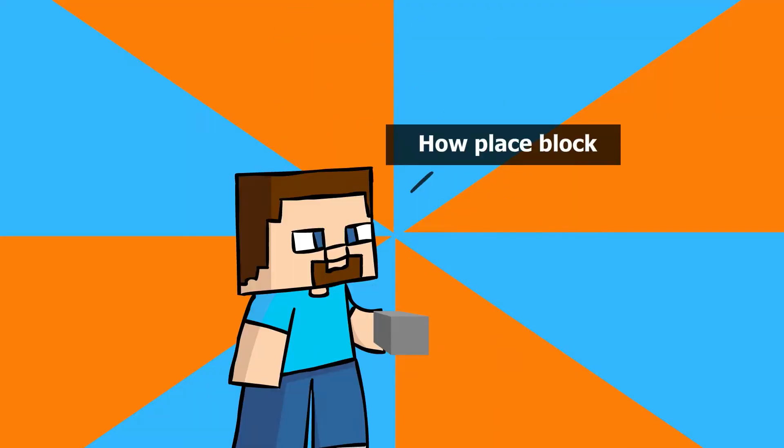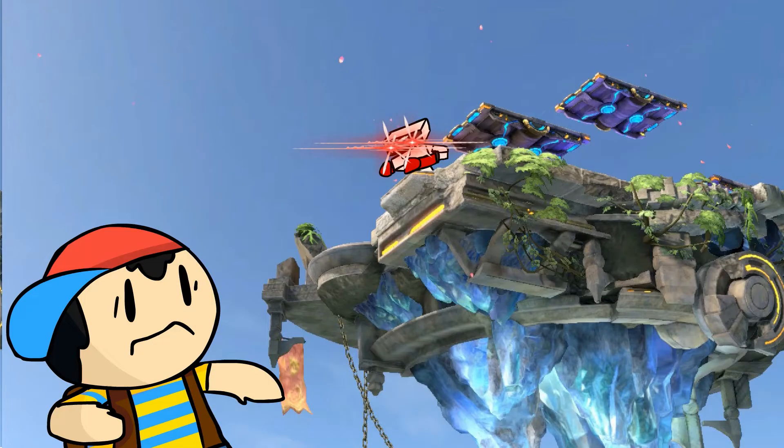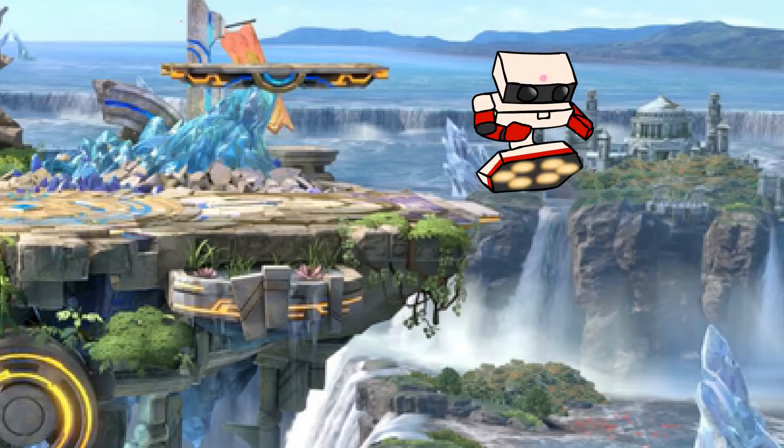My main, Rob — Steve was too technical — has a pretty OP spike. My edge guarding strat is usually just spam down air to get that spike, because it's gigantic and lasts way too long.